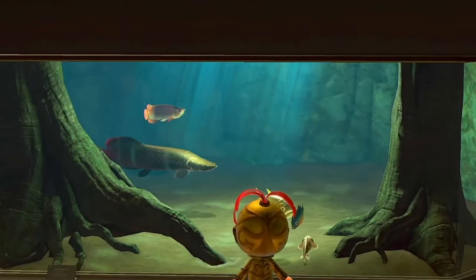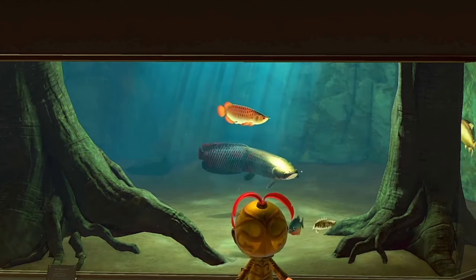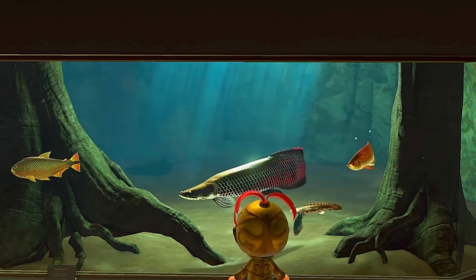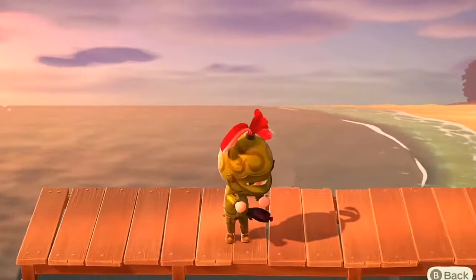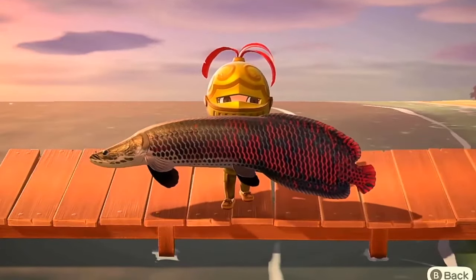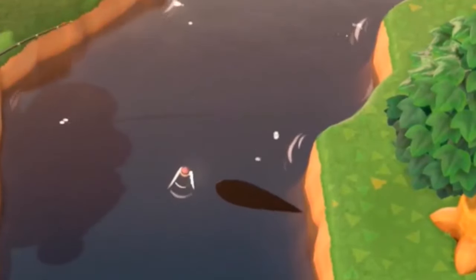The Arapaima is a river fish that appears in the summer, between 4 pm and 9 am. It is a very rare fish, making it the third most expensive river fish, after the Stringfish and Dorado and tied with the Arowana. Its shadow size is huge — similar to the tuna and Stringfish — and it is the largest river fish. You will find that the Arapaima spawns in rivers, so those interested in obtaining this aquatic creature will need to visit the rivers.